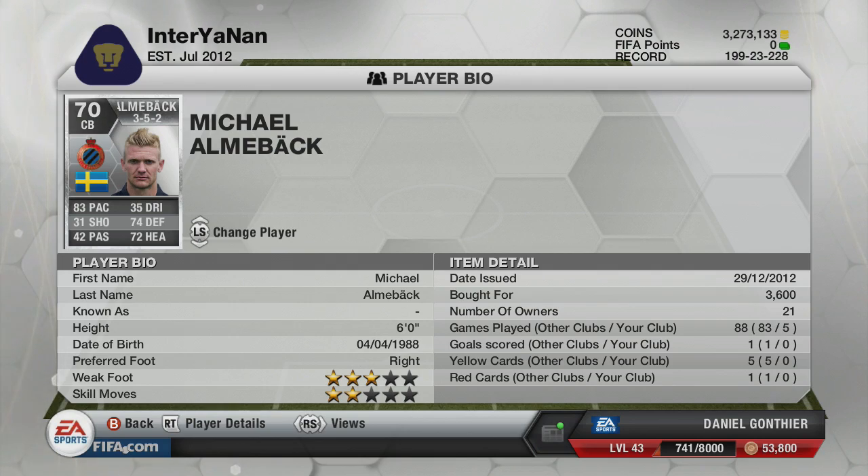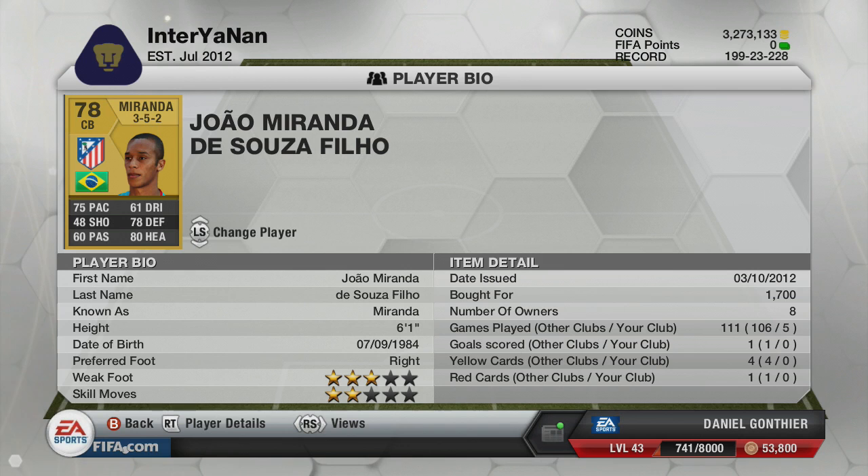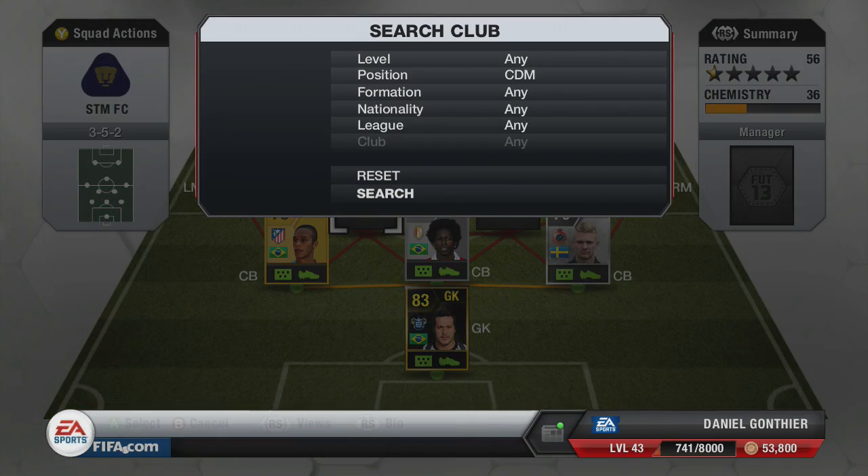Maybe it's because he's Swedish that Alnbeck only sells for 3.6k. And then on the end we have got Miranda, who is an absolute tank — everyone knows this. Another one who was absolutely brilliant for hybrids, because he's Brazilian and he's in the Liga BBVA, which is just great. It means you can link off in both directions, and obviously he's a very, very good pacey centre-back as well.